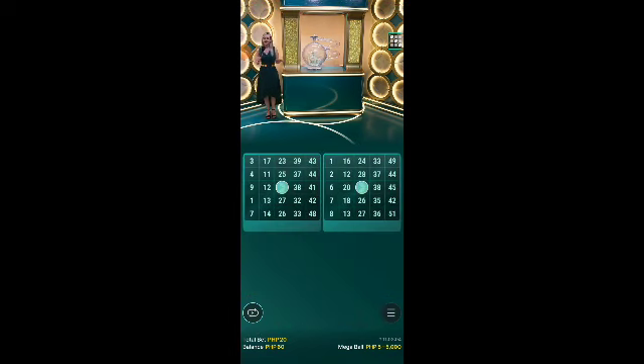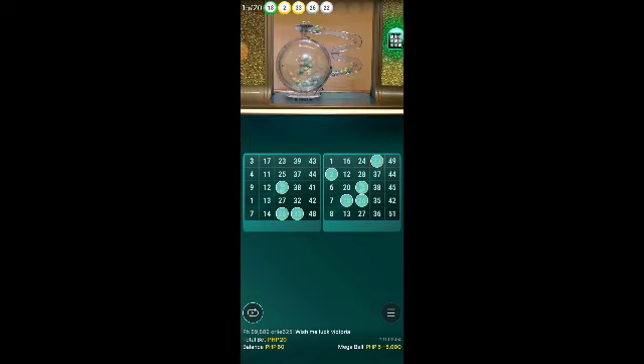Ladies and gentlemen, the round is about to start. As you can see, the studio is also not just fully one color — there is gold, green, and a kind of yellowish. So ladies and gentlemen, the round is about to start.